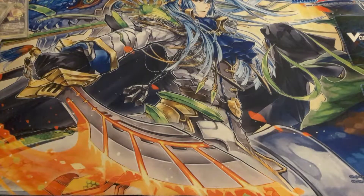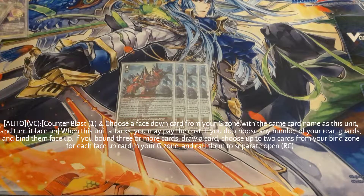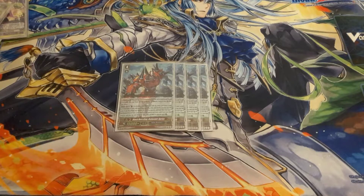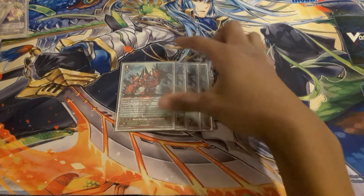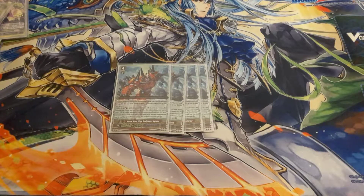On to the G Zone — playing four of the new stride from Set 13. Of all the strides that got abilities you'd think Spike Brothers would have gotten a card to fight lock, but that was clearly not the case. His ability: when he attacks, counter blast one, flip up a copy of him, choose any number of my rear guards and bind them face up. If I bound three or more I can draw a card, and then for each card face up in G zone — not including himself — I can call two. So if I have two face-up cards I call four.